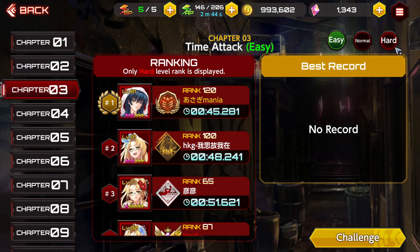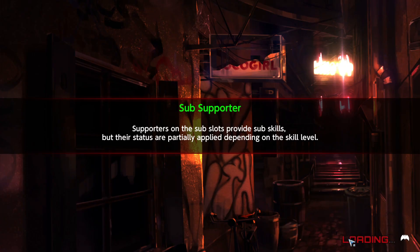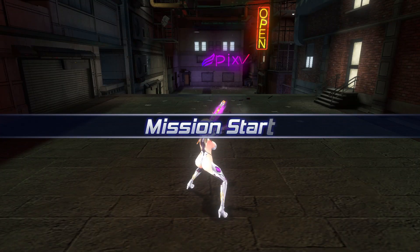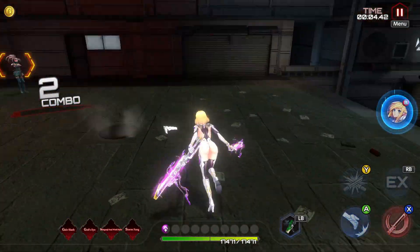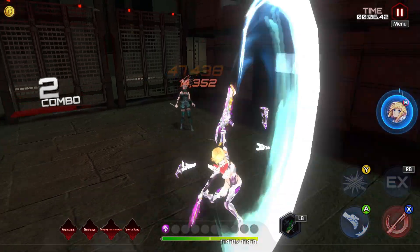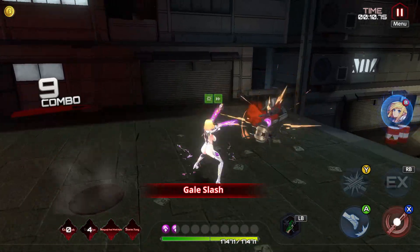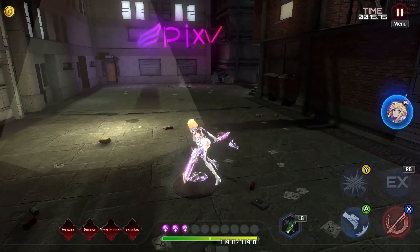Let's do time attack chapter 3 on hard because this is usually the stage people like to run. She's stupid — she's so good. Because of this supporter, I don't know if I'd give Kurenai the S ranking but she's definitely A tier, top of A tier, because she's cracked. 47k on the first hit there — that's kind of stupid. Then when I proc god's eye, I'm guaranteed critting — 99k on the last hit — and look how fast I'm swinging.